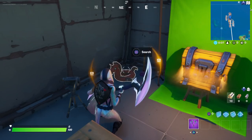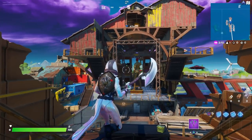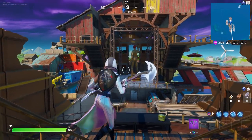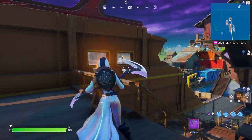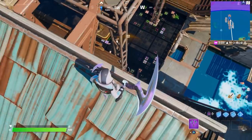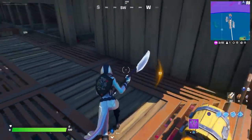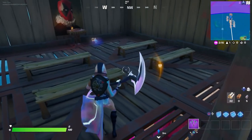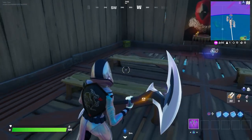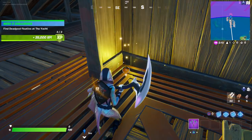The third one is at the very top of the yacht. You can see the Deadpool statue right in the middle — build up to the top of that. At the very top you'll see a chest, and the Deadpool statues are right below. In the room with the Deadpool portrait, hold Square to collect floaty number three.